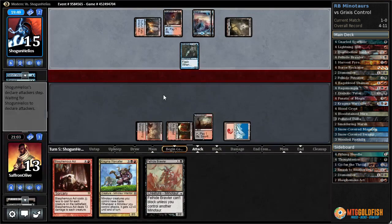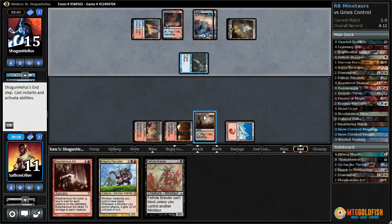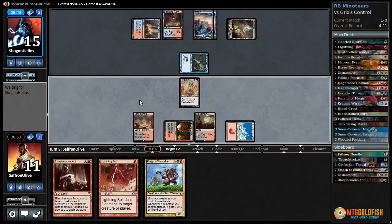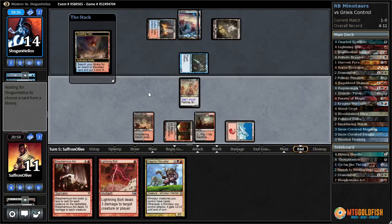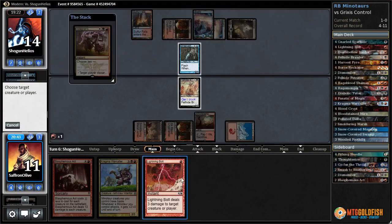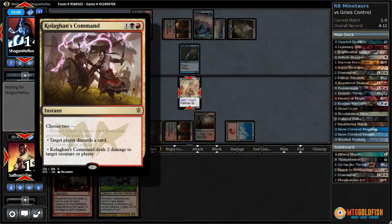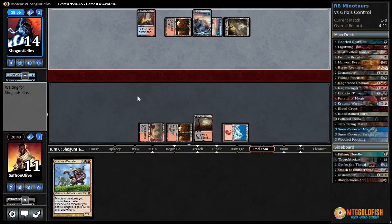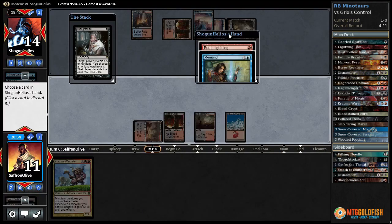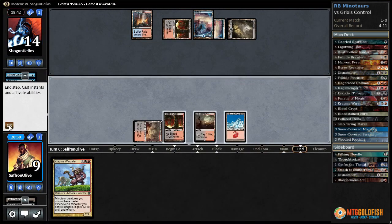Lightning Bolt! Let's Fellhide Brawler and pass the turn. Really don't want to kill this Snapcaster until they use their Kolgahn's Command. There's the Kolgahn's Command — in that case we just Lightning Bolt the Snapcaster because we don't want them getting it back. Discard Blasphemous Act and hope we get a land to start Warcalling. Thoughtseize — Remand and Burst Lightning. We're just going to take the Remand and leave our opponent with Burst Lightning. Don't really want to get our five-drop Remanded.